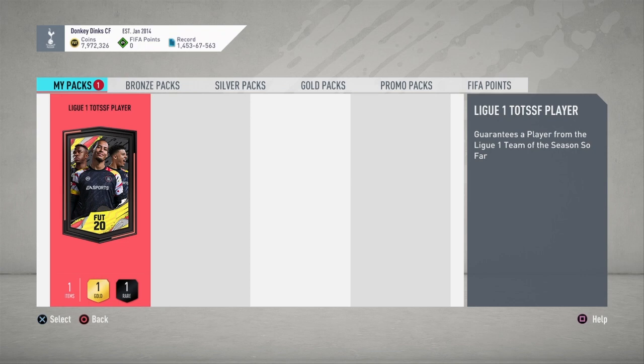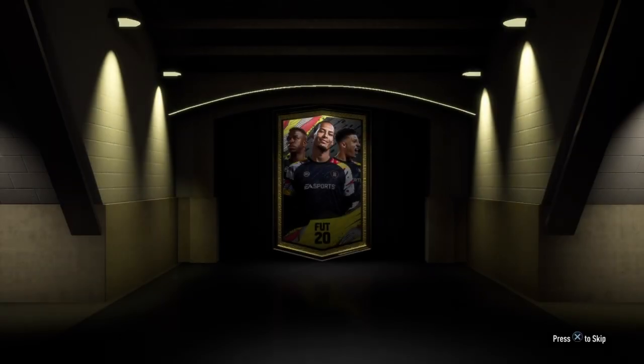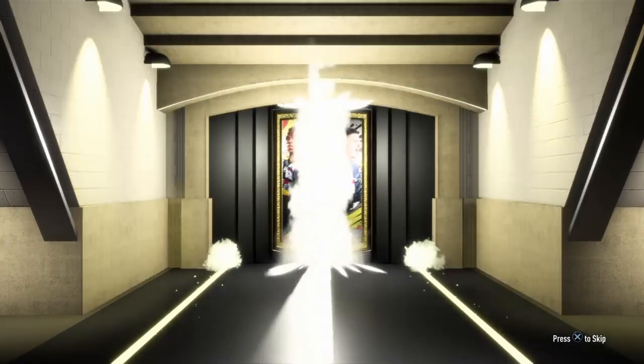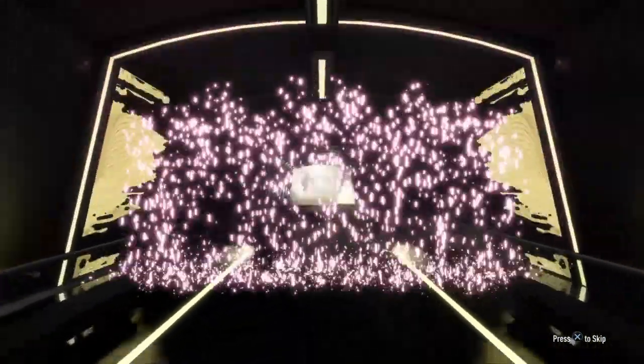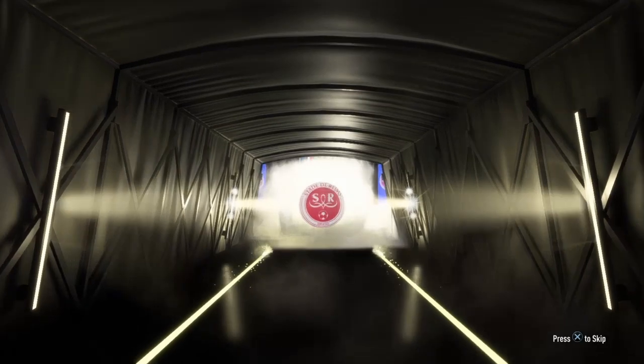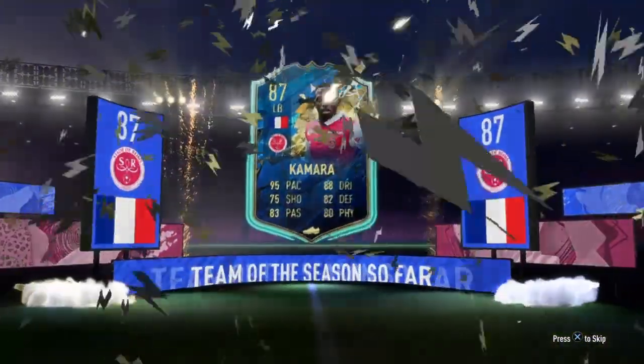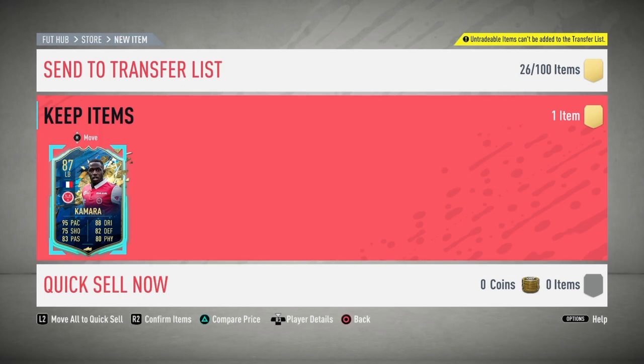Here we go, first pack. We want to see France or Brazil — a French striker would be ideal because then it's Ben Yedder or Mbappe. Come on, give us a French striker. Oh my god — first one, we get the French left back, Kamara. No bueno. At least we saw France, but it was a left back so you obviously knew who it was. Not the greatest pull to start off with, but we still have a couple more to go through.